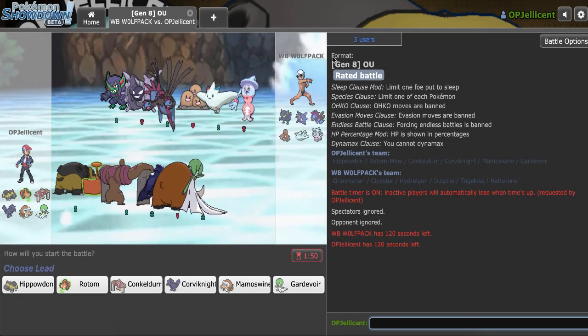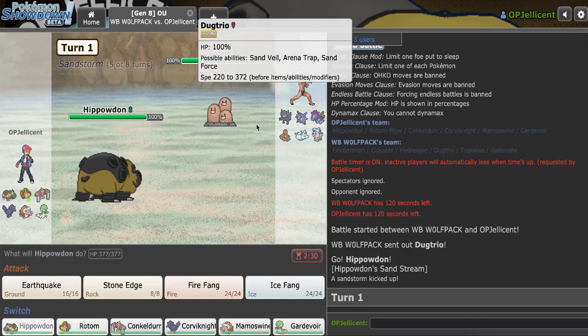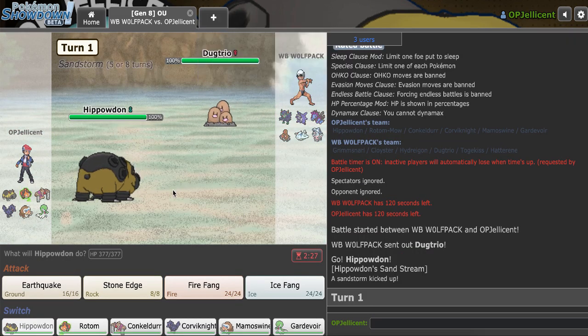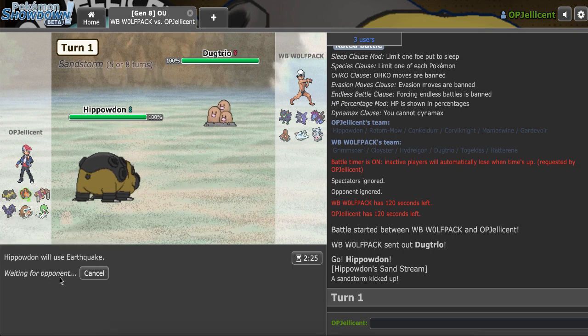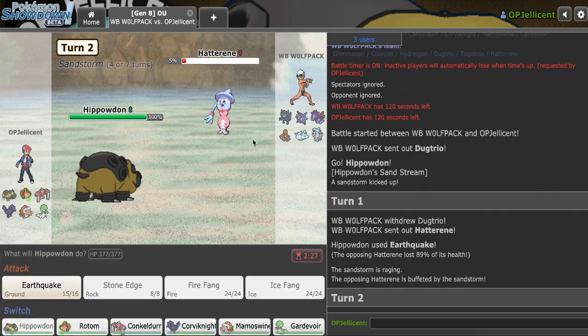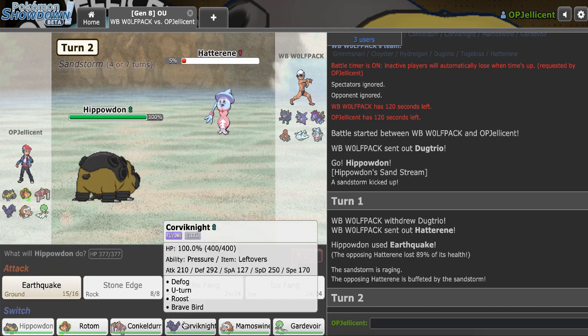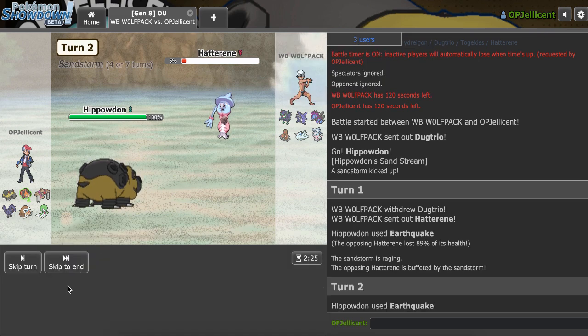I have another game against Wolfpack. This guy has no Fairy resist, so I can go for an endgame with Gardevoir. If I want to beat Cloyster I need to keep Conkeldurr, assuming I don't get King's Rock flinched by Ice Shard. I want to lead Hippo — I was hoping to see Grimmsnarl, and I Earthquake it. I don't think it's going Togekiss — this should get OHKO'd. 89% health, never mind. He knows I'm Choice Band, but I'll still Earthquake. I could double out, but Corviknight wouldn't be a bad switch either.